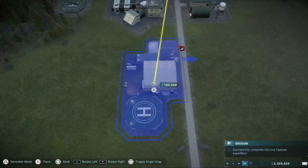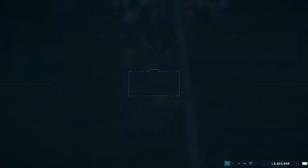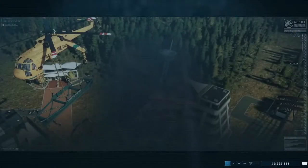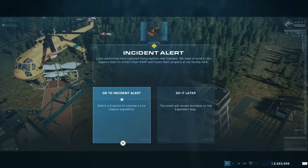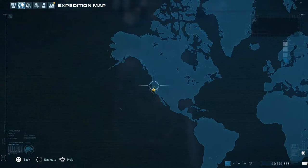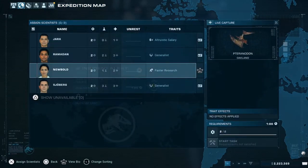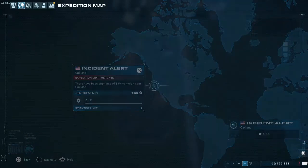Urgent message — instant alert. Local authorities have captured flying reptiles near Oakland. We need to send a live capture team to collect them ASAP and house them properly at our facility here. Let's go to that incident — it's Pteranodons, five of them. Start the task.